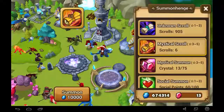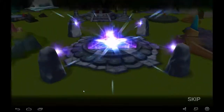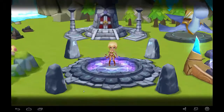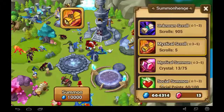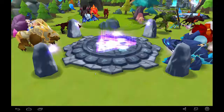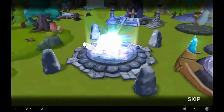Back to summoning here. Six left, six more chances for a 4 or 5-star. Is that a Light Amazon? That's a Wind Amazon — hey, that's exactly what I need for the fusion, that's excellent! Right after I called it out too, that is pretty awesome. No more Amazons please, I have everything I need now.